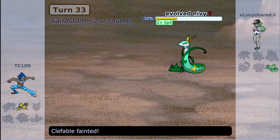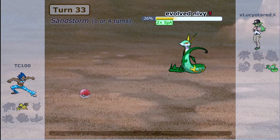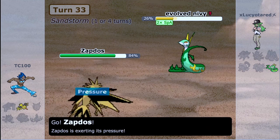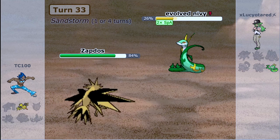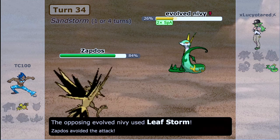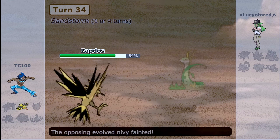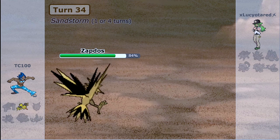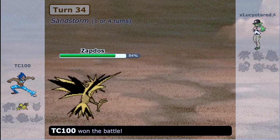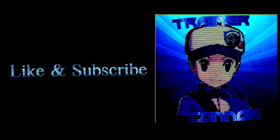All I have left is Zapdos. Even though we don't have our item, I can definitely take a Leaf Storm at plus two with the Contrary ability that Serperior has - it's a very good Pokemon, that's why it's in NU. Previously I think Serperior was RU or NU. Thunderbolt will get the job done and we take care of my opponent. So that paralyzation scare on Clefable was huge - it was a 50-50 whether I should hit Moonblast or not, and boy did it ever come in clutch. I'm very happy about it.